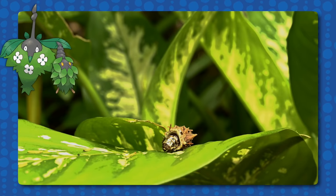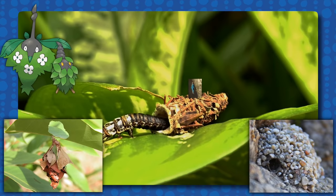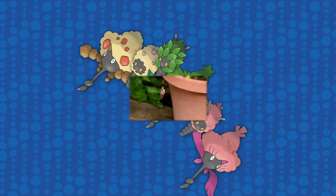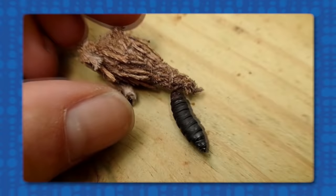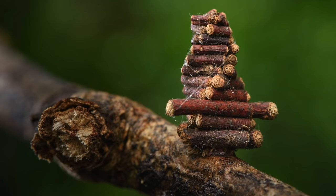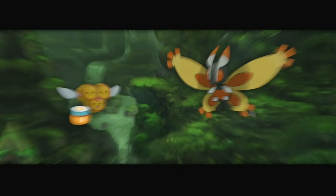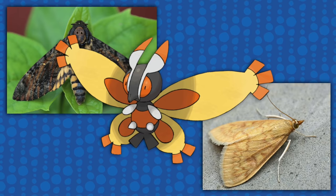Moving on to Burmy and Wormadam — they are based on bagworms: worms that create small protective cases for themselves out of materials in their surroundings, most commonly sticks, leaves, and small rocks — hence the three different types of Burmy and Wormadam. This species has pretty drastic sexual dimorphism: females stay in a larva-like state, hence female Burmy evolving into Wormadam, a madam, while males fully metamorphose into moths — hence Mothim. As a female, Wormadam has accessories resembling hair and lines resembling eyelashes. As a male, Mothim is allowed to leave the house and steals honey collected by Combee, similar behavior to some other moths. He also has a big nose like moths in the Psychidae family.